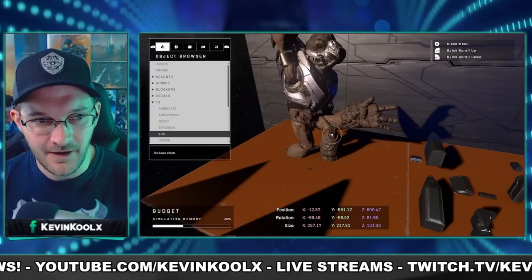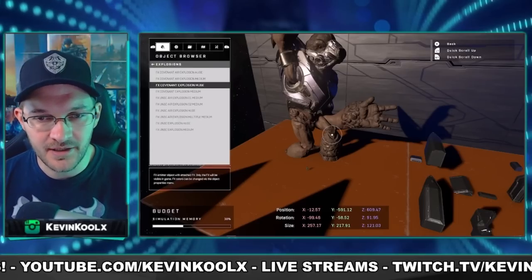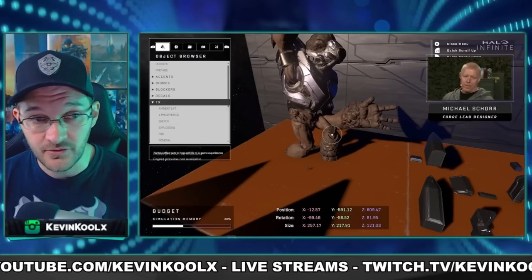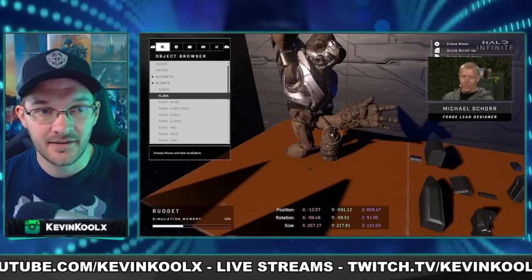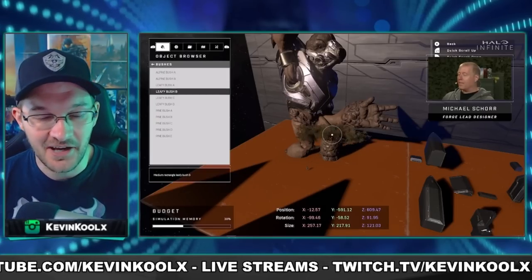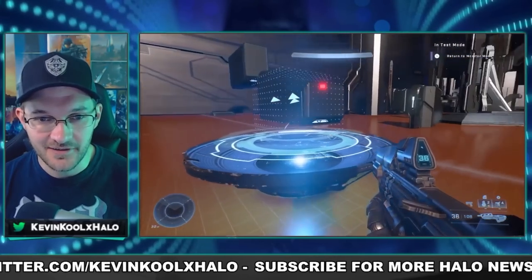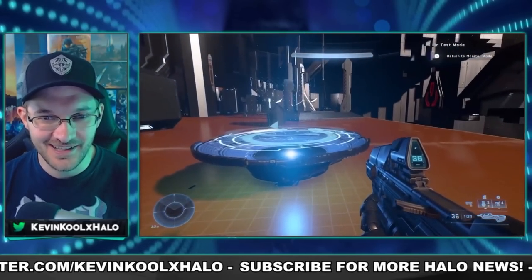The biggest issue is just that it's hard to find what you're looking for in these menus, or you don't even know what you could use unless you scroll through every single thing. Sometimes you scroll through like object 8000 and you're like, oh, that's the one I need. That's a pretty sick prefab right there — like for a holo table. That's awesome.